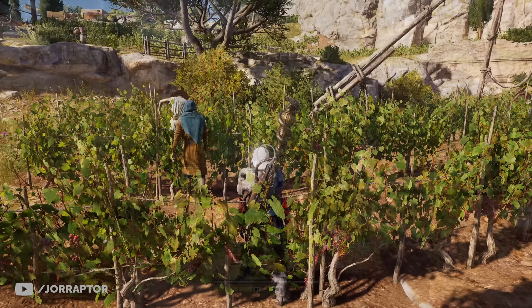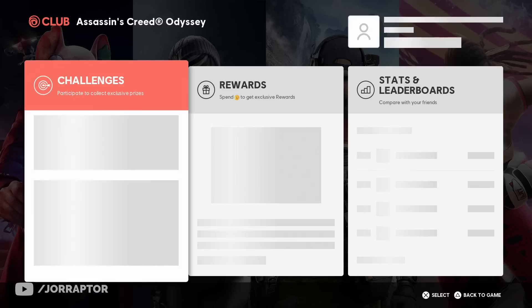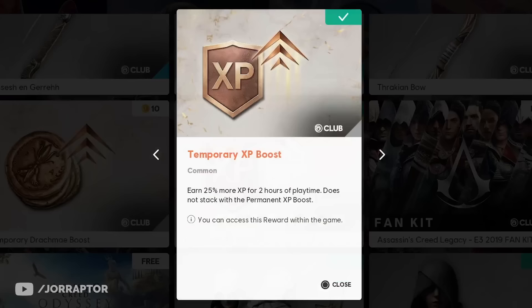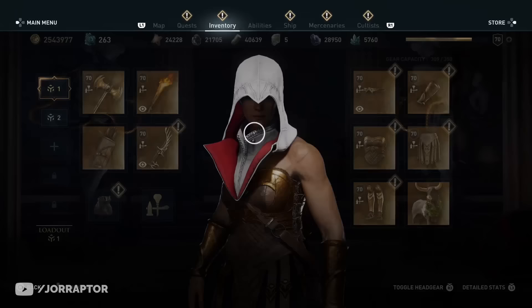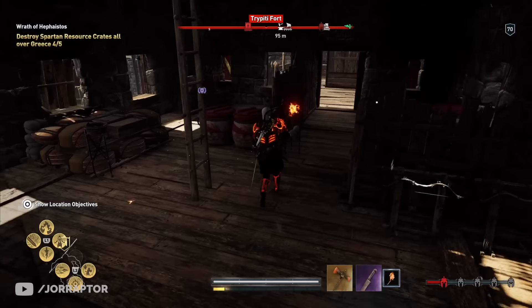I'm not using the XP boost in this video, but if you have it you get 50% extra XP on top. The XP boost can be bought for Helix credits in the store, but there's also a short free version in the Ubisoft Club section of the game. When you claim it, it immediately activates, so go to your XP bar and pause it. It's smart to only activate it right when you're about to complete a quest or a ton of bounties to maximize value.